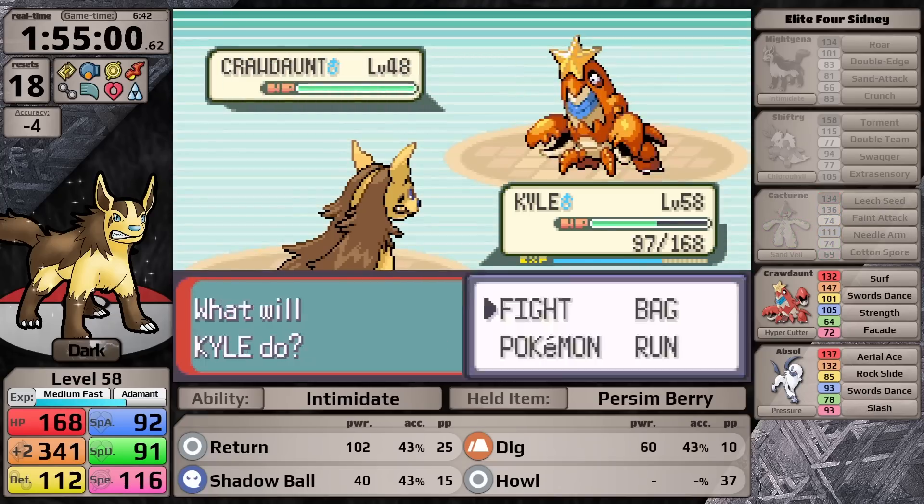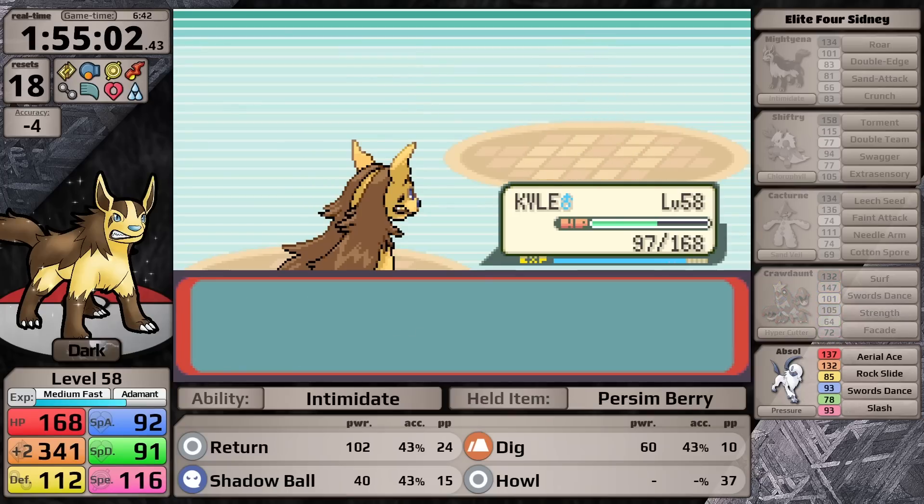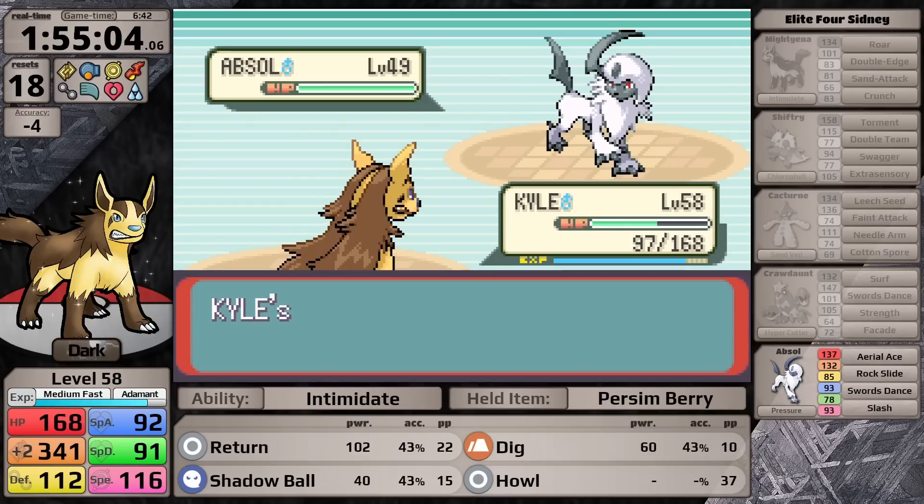Despite having minus four accuracy, I manage to knock out Sydney's Crawdaunt with Return on the very first turn it enters battle, and he finally sends out his Absol. I use Return, but it misses. The Absol loves to set up Swords Dance on the first turn, so I miss another Return. But it goes for Swords Dance again — lucky for me. With my third Return, Mightyena hits and Sydney is finally defeated, though that was definitely one of my worst performances against him.